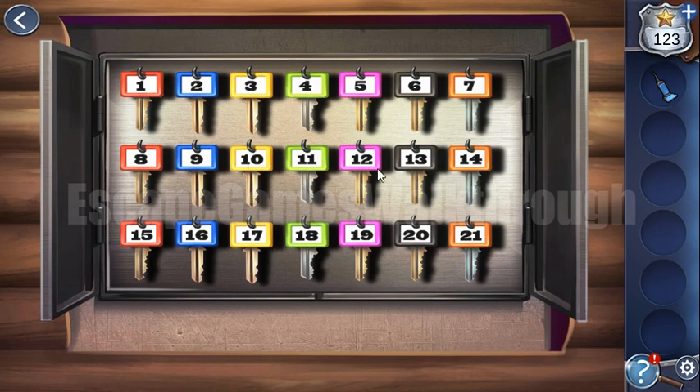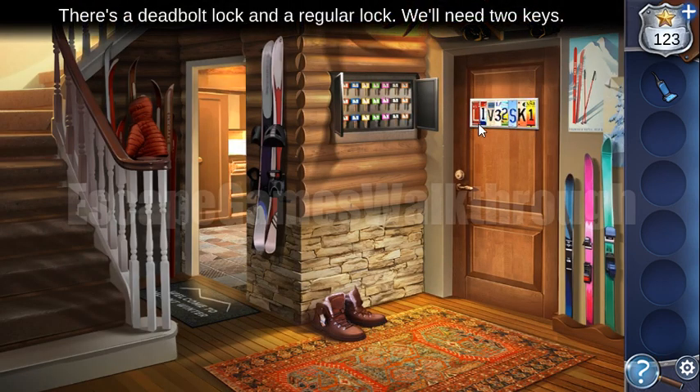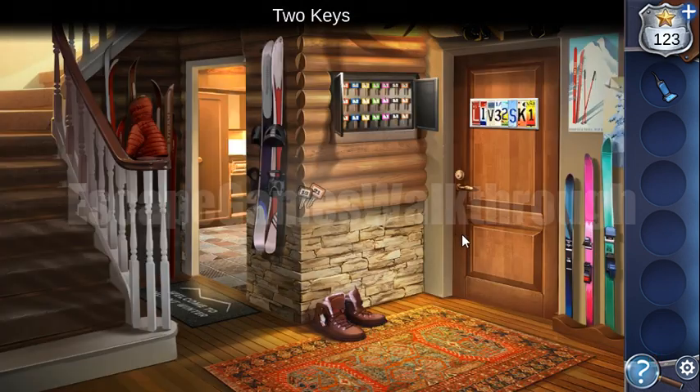Now we need to choose the correct keys. Here's the writing on the wall and we can see a digit sequence: 1, 3, 2, 1 - so it's 13 and 21. We need to check keys 13 and 21. We took them and let's open the dome.